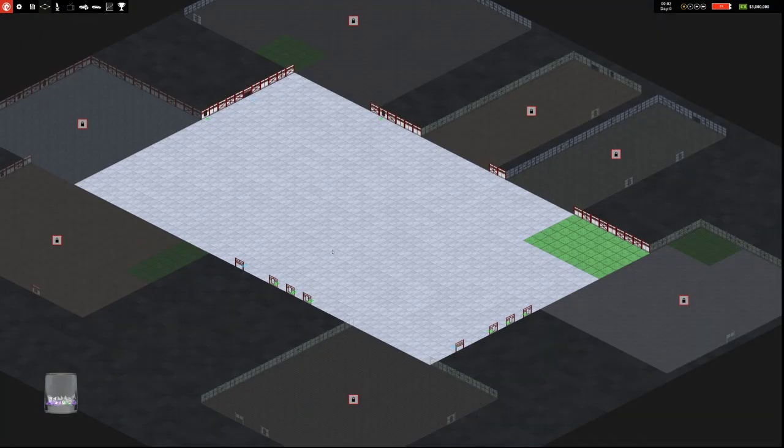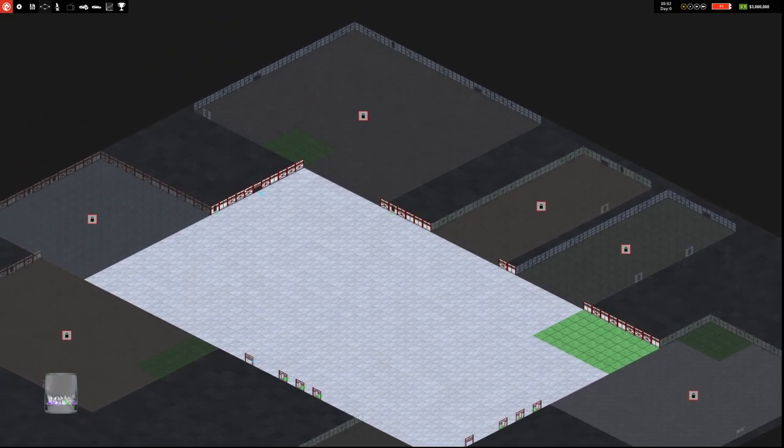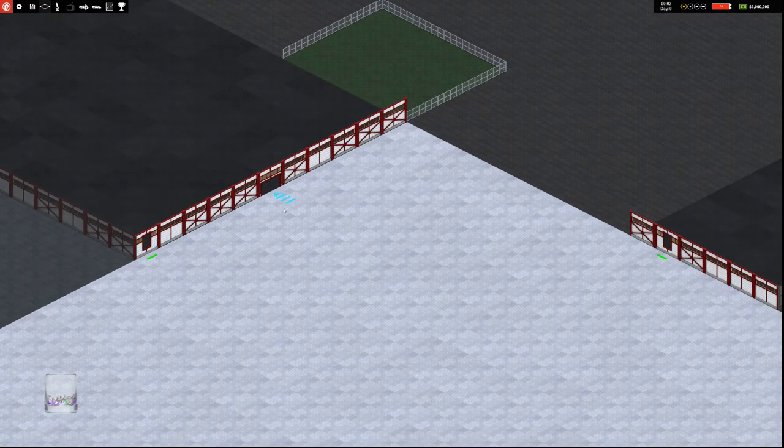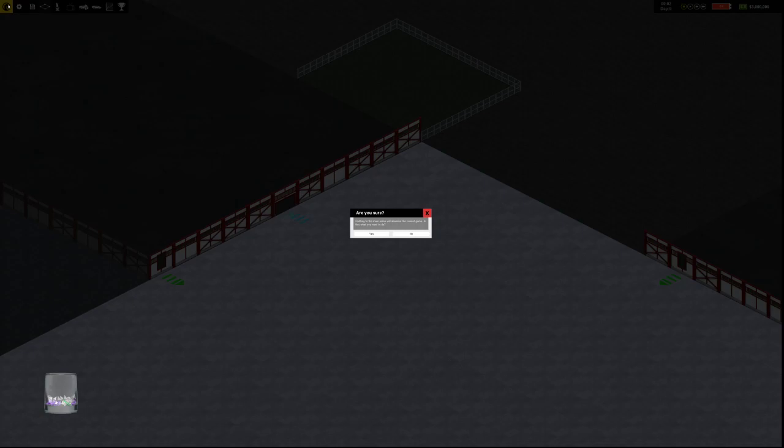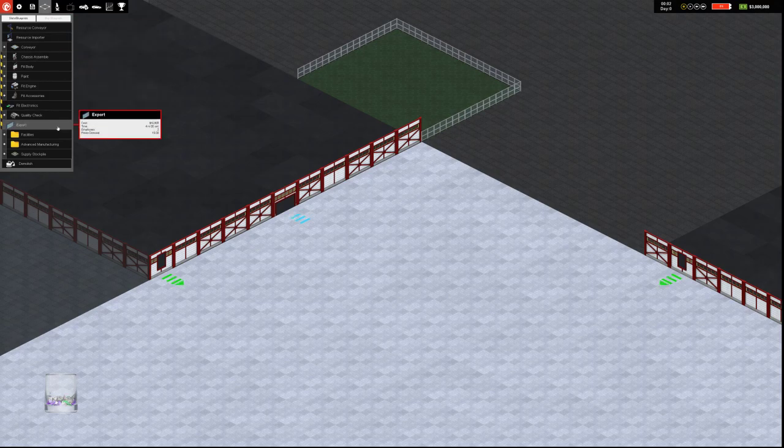So the first thing we need to do is design our first car. This is our factory floor. Each of these green things represents an input — that's where we get our parts — and these blue areas represent exports. We're going to go to slots and build a very quick, quick-and-dirty car manufacturer.